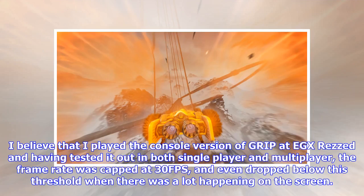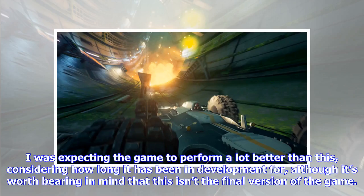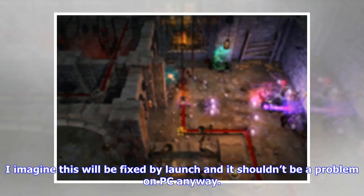I believe that I played the console version of GRIP at EGX. Having tested it out in both single-player and multiplayer, the frame rate was capped at 30 FPS and even dropped below this threshold when there was a lot happening on the screen. I was expecting the game to perform a lot better than this, considering how long it has been in development, although it's worth bearing in mind that this isn't the final version of the game. I imagine this will be fixed by launch and it shouldn't be a problem on PC anyway.